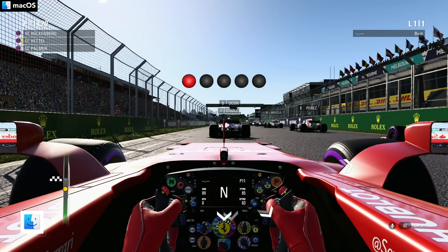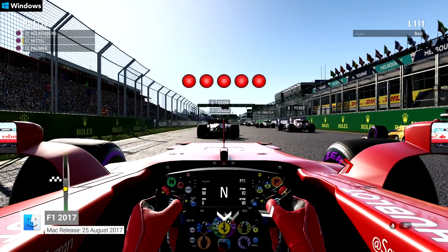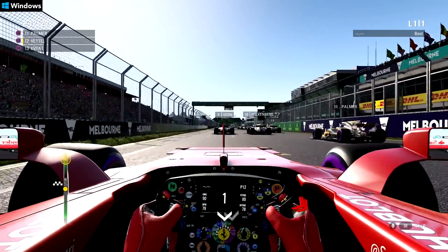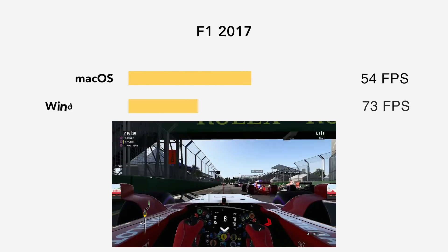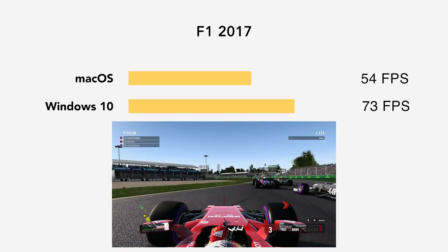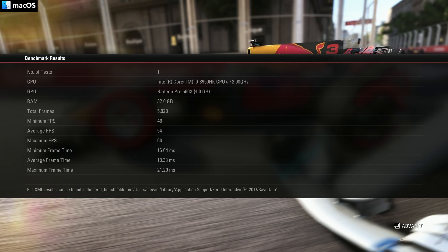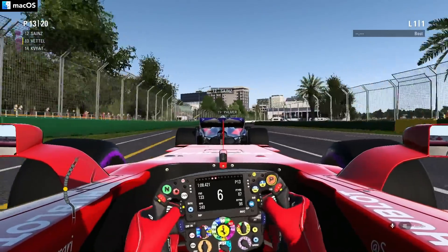Next up, we have the racing game F1 2017. Using its benchmark feature, we are able to see its average frame rate is 54 FPS under macOS, whilst Windows 10 sees an average frame rate of 73 FPS. Whilst the macOS frame rate is lower, it is still not bad, and this game is perfectly playable around 50 to 60 FPS.